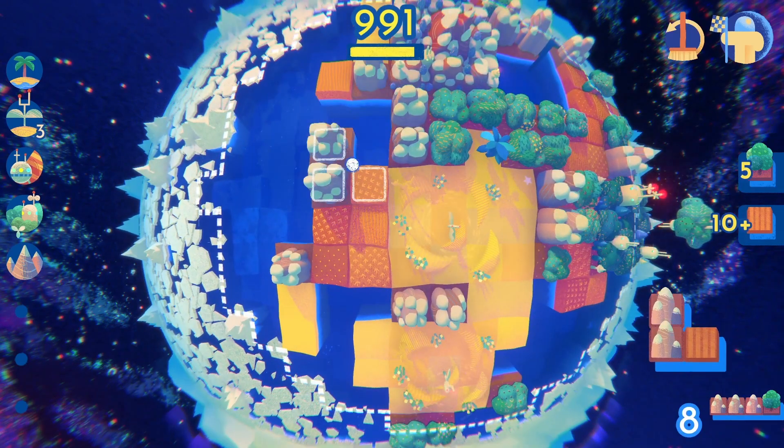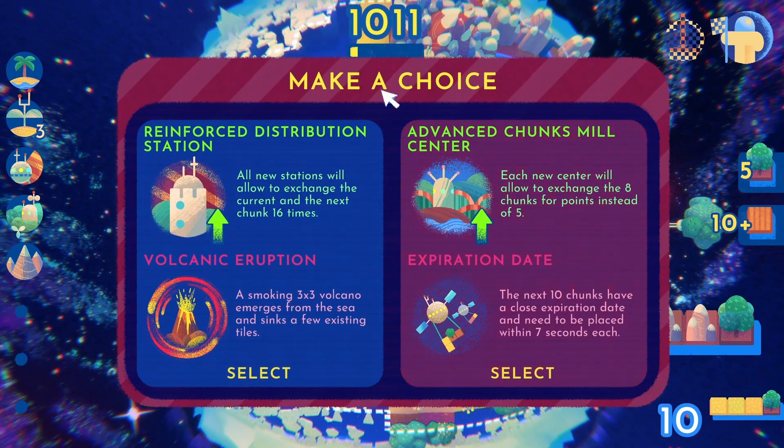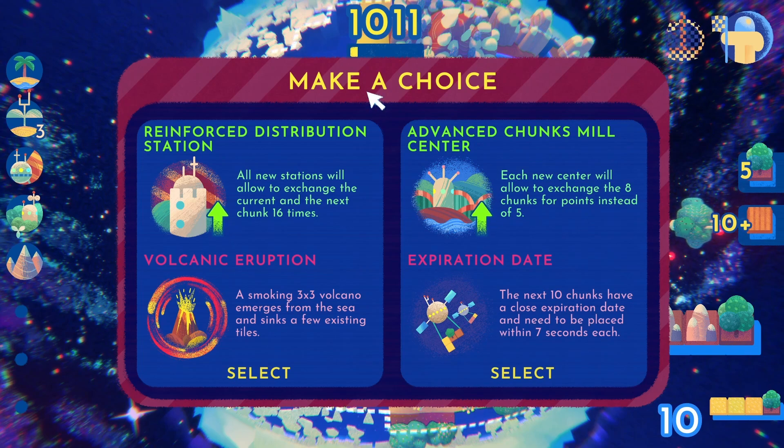But there is one more thing: natural disasters. Every 1000 points you are able to pick one of two upgrades, but every upgrade has an upside and a downside.